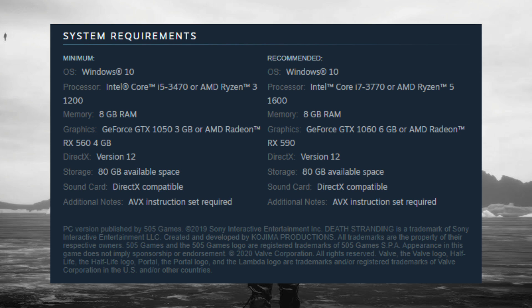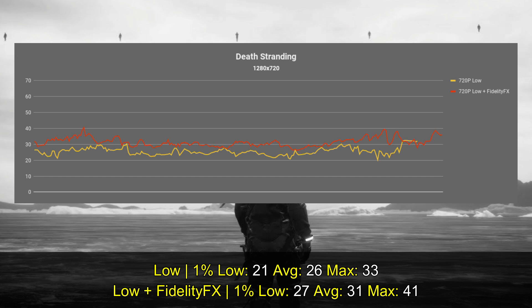Before, every time you tried to start the game it would crash and default to Intel. But now with the Nvidia, if you go with low settings you can expect a framerate of around 20 to 30 FPS, and with FidelityFX on low settings you can expect above 25 FPS. This was measured in gameplay moments; cutscenes might be a little more demanding.